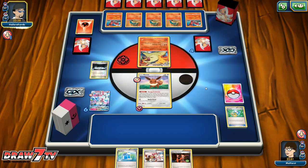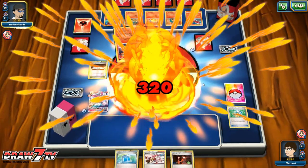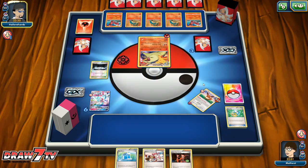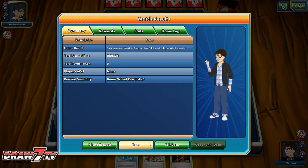All he has to do is hit one energy and knock out Eevee — game over, which is fine. This Typhlosion deck is very annoying. He does hit, dealing 300 damage. Defeat. That Typhlosion deck is just for the kids.